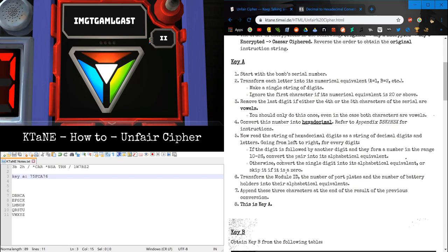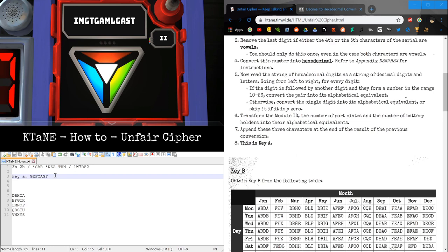We have 7 — 75 is not between 10 and 26, so 7 becomes Golf. We have 5 with no adjacent digit, so Echo. 7 again — 76 is not between 10 and 26, so Golf. And 6 turns into Foxtrot. Now we append the mazel ID, which is 2 — that's Bravo. Number of port plates is 0 — if you get 0, you don't add anything. Number of battery holders is 2 — that's Bravo again. So this is our Key A.